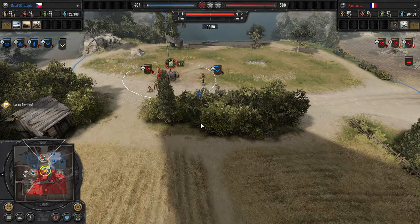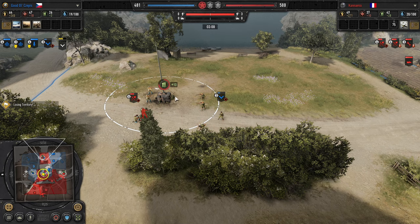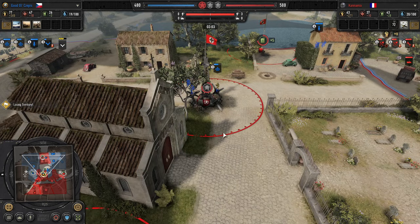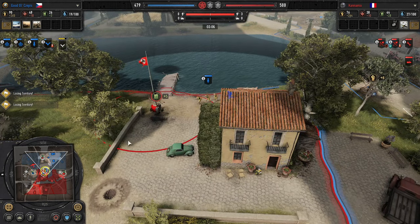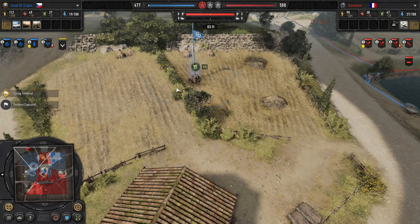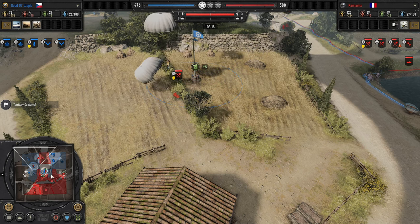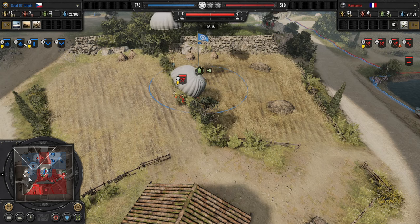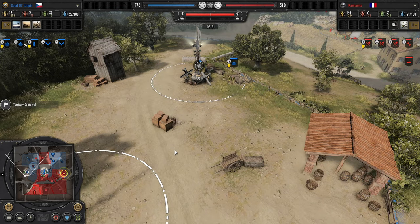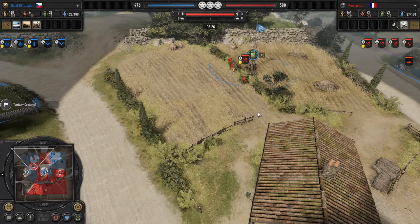Second infantry section coming out for Cepes. This is an interesting, very RNG-heavy engagement. Cepes prevents the full capture, but the Fallschirm Pioneer is doing a lot of damage and forcing the infantry section to retreat. Now he's going to use the mortar to cap the fuel, and Sappers to cap the other point. More Fallschirm Pioneers coming in on the fuel — Kanemix is trying to be very aggressive, playing the resource game early.